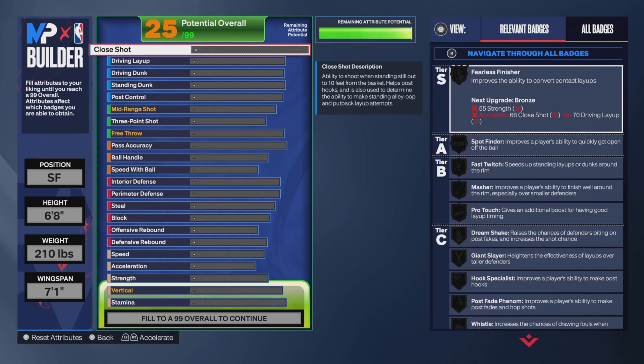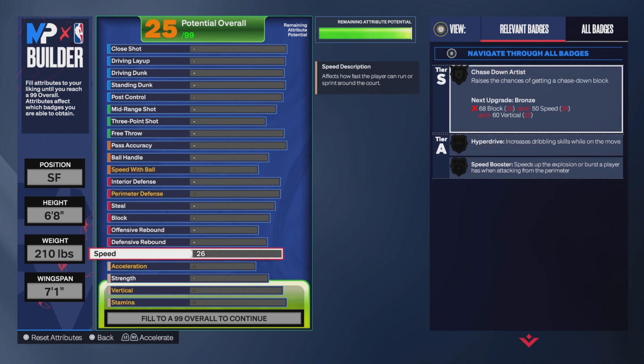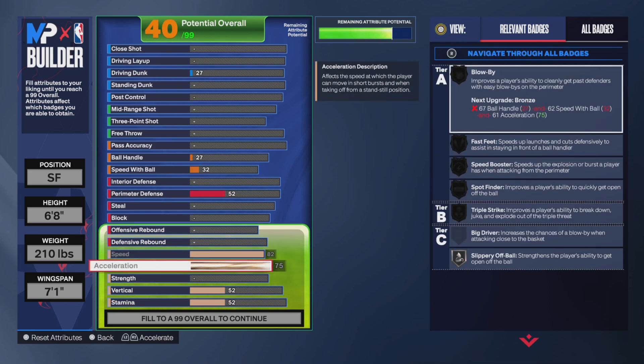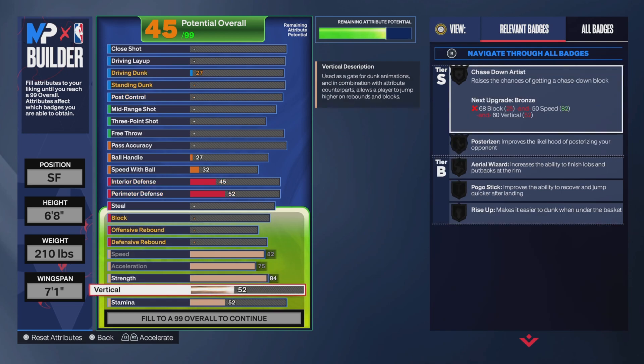This is the My Player builder, which makes a lot of sense. It puts everything right there. Even though 2K has been doing this for years, they show you what badge you can get, what it does, what it substitutes, what badges connect with other badges so you can build up your build like that.